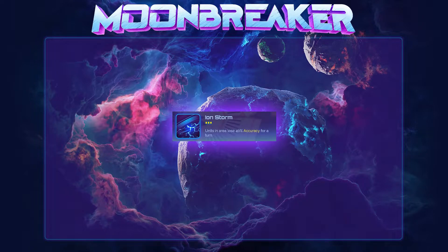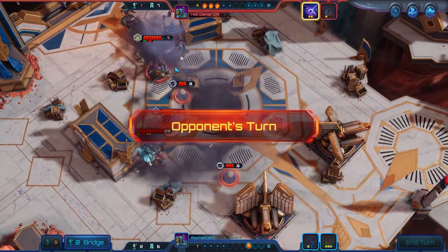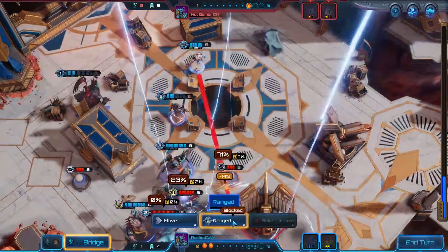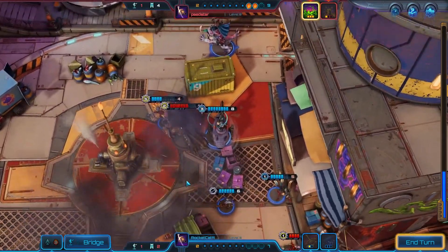Ion Storm has a cooldown of 3 turns and is cast in a large AoE circle, reducing accuracy of units caught in it by 40% for a turn. Ion Storm can make for some nice turns where your opponent has severely reduced offensive potential. While your opponent will have less effective basic attacks, they'll still be able to lay into you with damaging abilities and assists, so do keep that in mind.